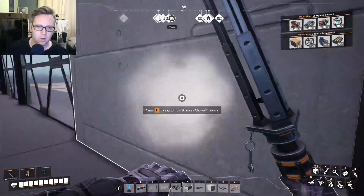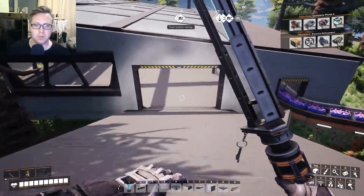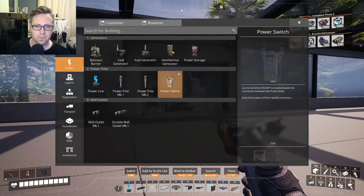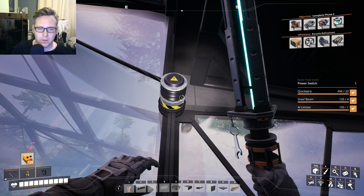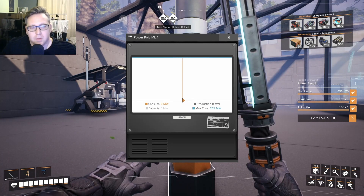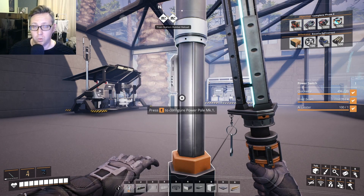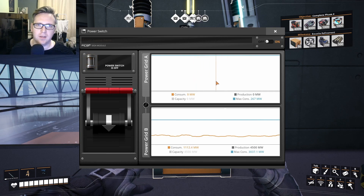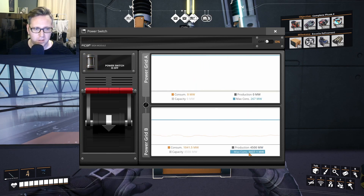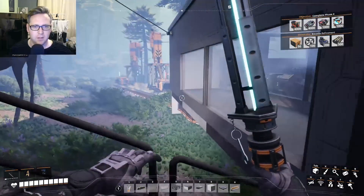All the equipment is wired up and ready to go. Before I turn it all on, I'm putting it on a switch. First I want to see how much power I'm drawing on this power line - maximum consumption is 267 MW. That's not as bad as I was expecting. If I can turn it off when not needed, it's manageable. Here's the power grid for the munitions factory - 267 MW. I flip the switch and everything should start to work.